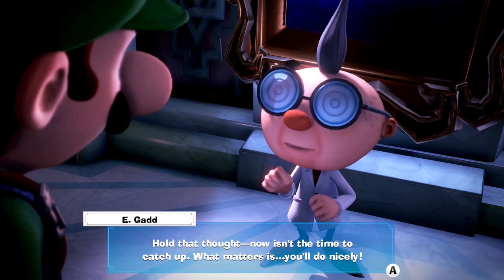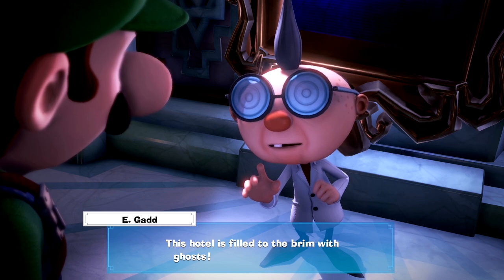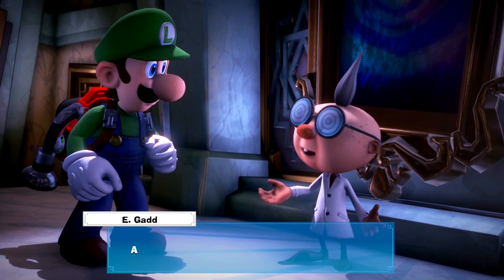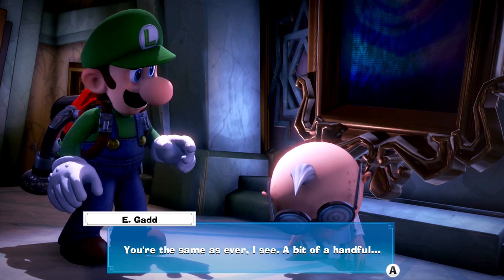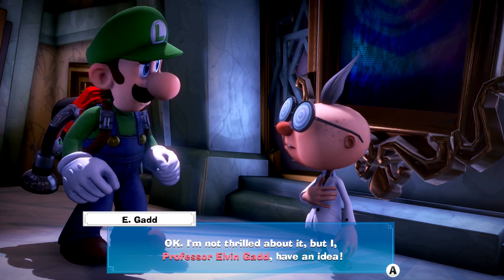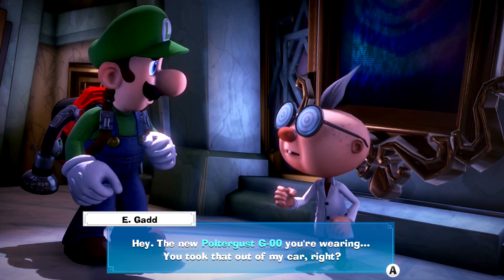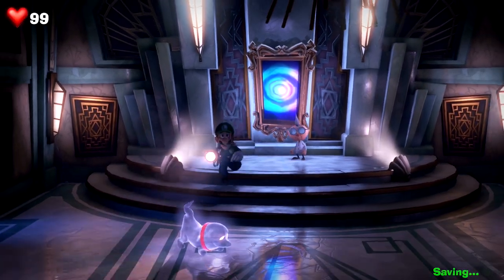Hold that thought — now isn't the time to catch up. What matters is you'll do nicely. Come on Luigi, get me out of here now. I wonder how long he's been trapped in here. This hotel is filled to the brim with ghosts — let's make a run for it. All of your friends have been captured and you just can't abandon them here. You're the same as ever — I see, a bit of a handful. Well, they are his friends, he just doesn't want to leave them behind. I have Professor Alvin Gad — I have an idea. First things first Luigi, we have to get to my car — will you take me there? Can we even get out of this place? So we have the Poltergust G-OO. His car was where we found it — so now we gotta take this guy back to his car.